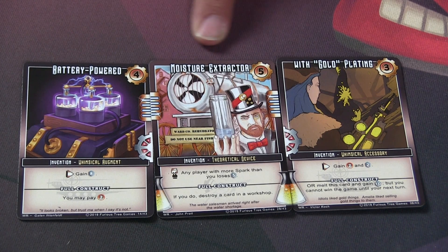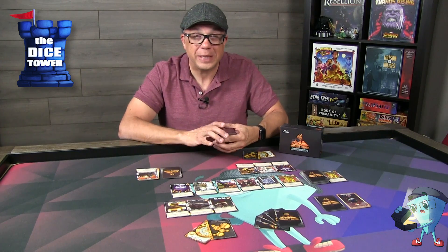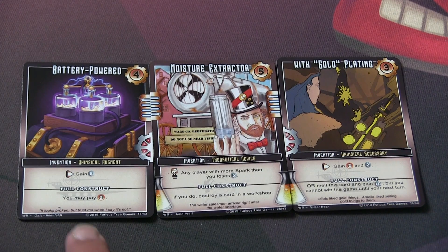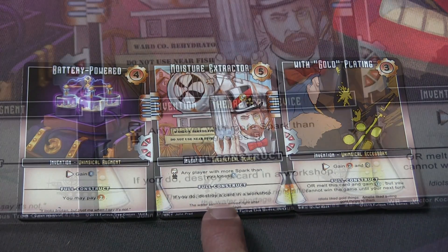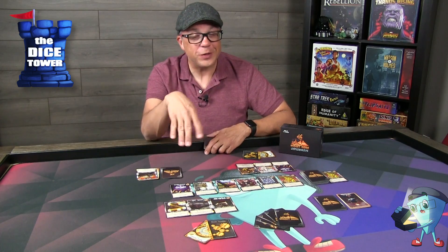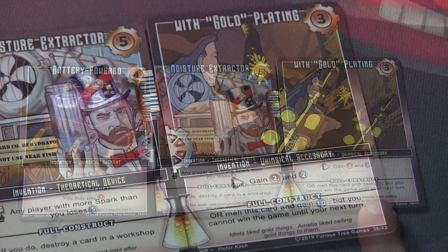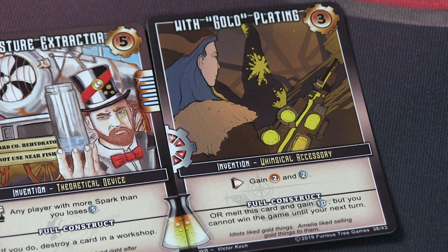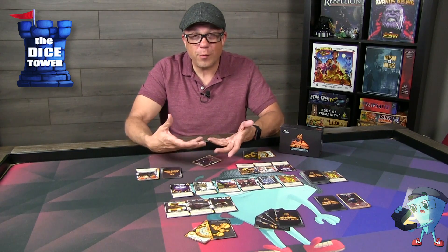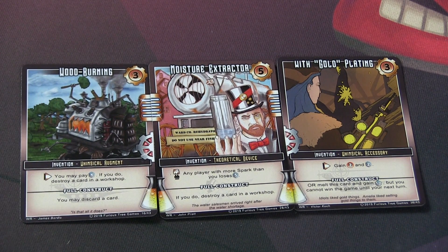The construct we just created is a battery-powered Moisture Extractor with gold plating. After your turn ends, you move to the phase where you can activate this construct. This one requires you to pay two gold, and then you may destroy a card in a workshop — meaning you can move one card from your opponent's workshop to their discard pile. Alternatively, you can melt this card and gain 10 spark, which is super powerful. Note that melting removes the card from the game entirely. You can also swap pieces of your construct in and out on your turn, which may trigger additional card effects.